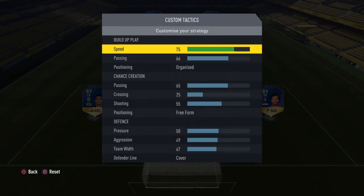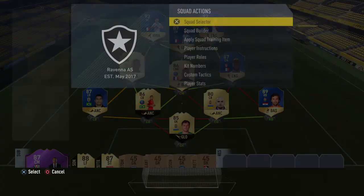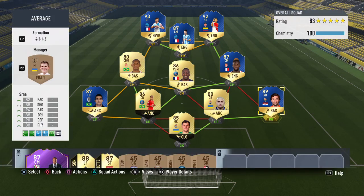And then custom tactics - these are the ones I always use. Feel free to pause the video and copy them. I've had some people messaging me telling me that they did use them and they worked really well, so let me know how you guys get on with them. Player instructions: we've got stay central, get behind, and press back line on both the strikers. We've got stay forward on Sanson, and we've left everything else the same. Stay back while attacking on the central centre mid who is Gueye when he comes on, and then stay back while attacking on both the full backs.